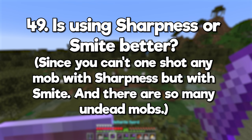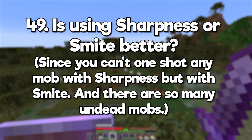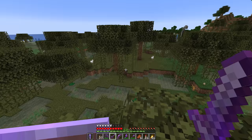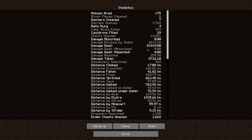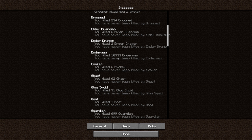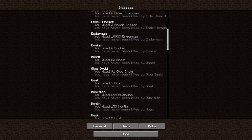Is using sharpness or smite better? Since you can't one-shot any mobs with sharpness but you can with smite, and there are so many undead mobs — being able to kill them in one hit with smite is useful — but looking at my stats, the most mobs I have killed have been endermen in my endermen farm. I've killed over 10,000 of them at this point, and they aren't affected by smite at all. Like protection on armor, I find it more effective to have the best all-round equipment for regular gameplay.